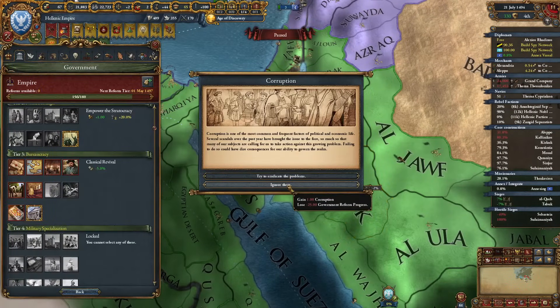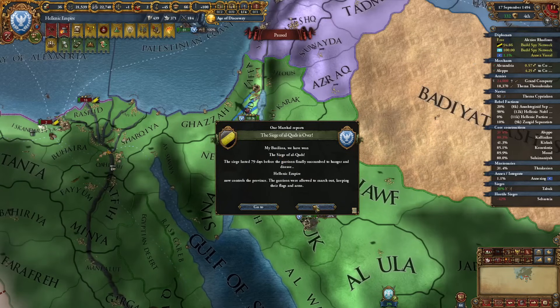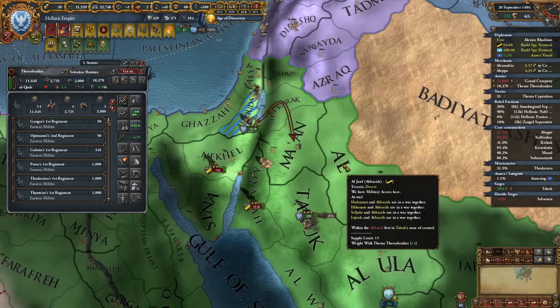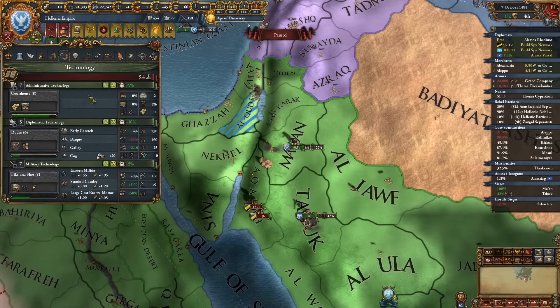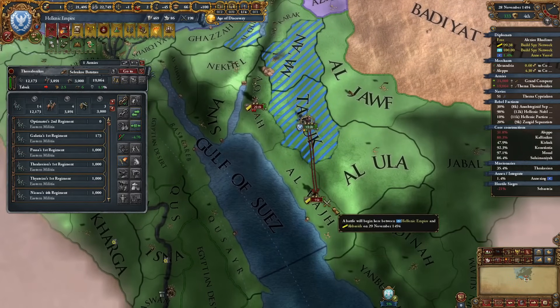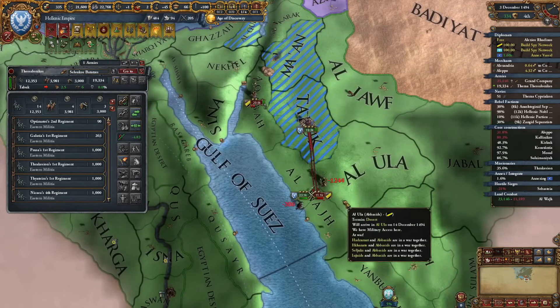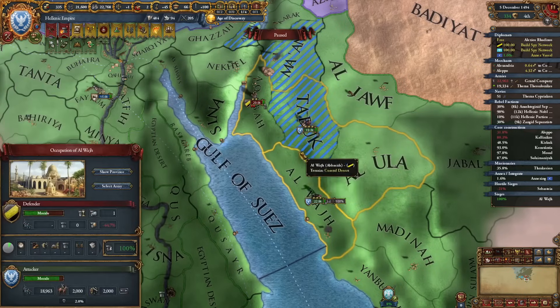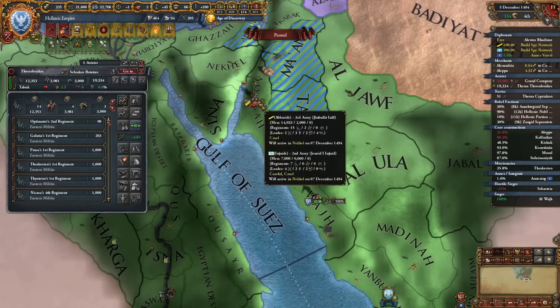I think I want to save my government reform progress so let's just lose the stability. Let's continue upgrading espionage — nearly done so I might just finish it and then focus on diplo technology. We can kill these guys over here real quick. Oh, it's a stack wipe — 20,000 units just gone like that.